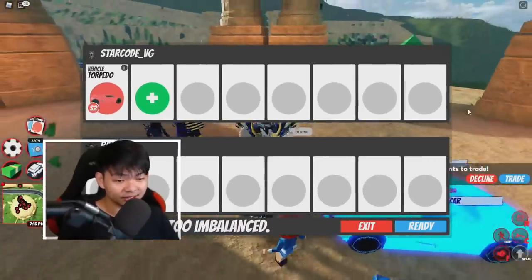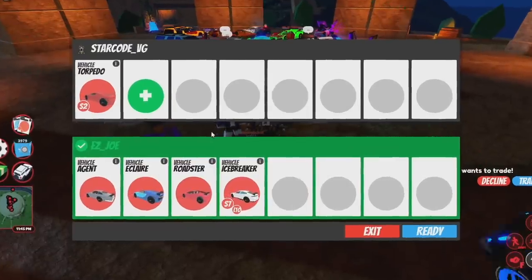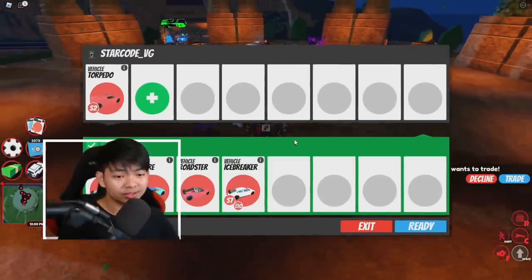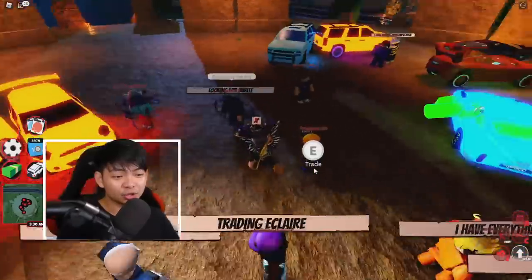Simo is actually working on improving this right now, but it's still a problem in the game. Let's see what this guy offered for a torpedo — torpedo is going to get you an Agent, Eclair, Roaster, and Icebreaker, which I think is a pretty loose deal. I don't think this is a good trade.